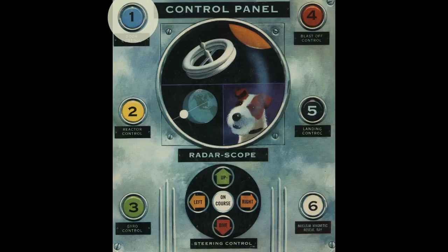Next, warm up the reactors to your atomic blast tubes on yellow button number two. Wait for the signal. Your reactors are now warm. Now check out the gyros that will stabilize your ship in flight. When you hear the signal, press green button number three.